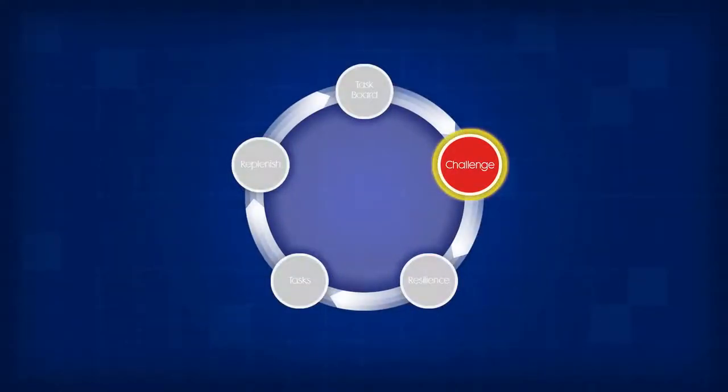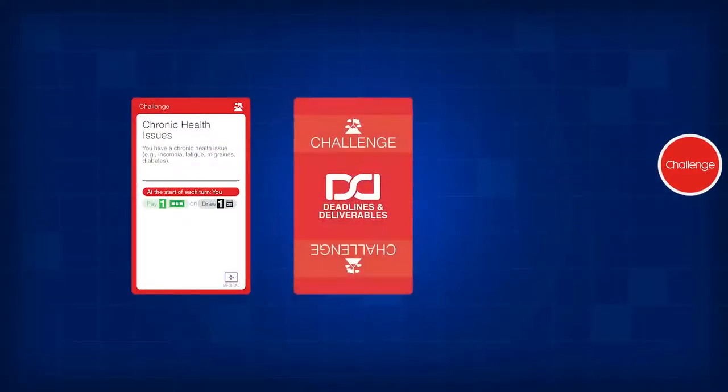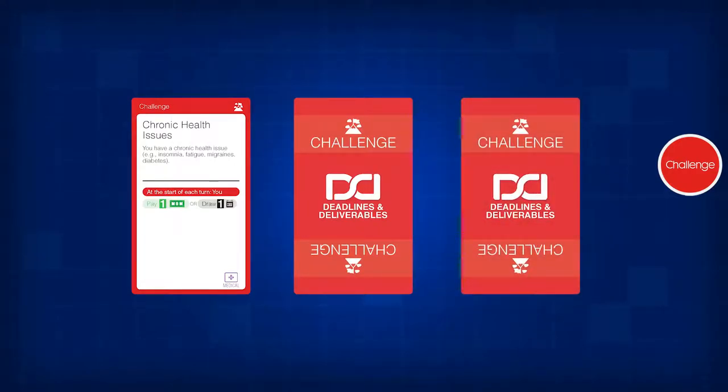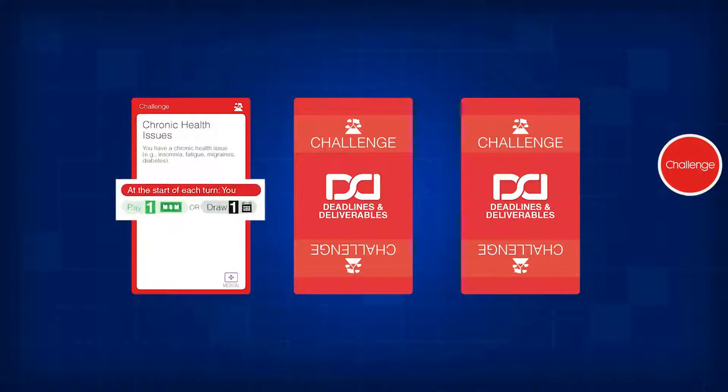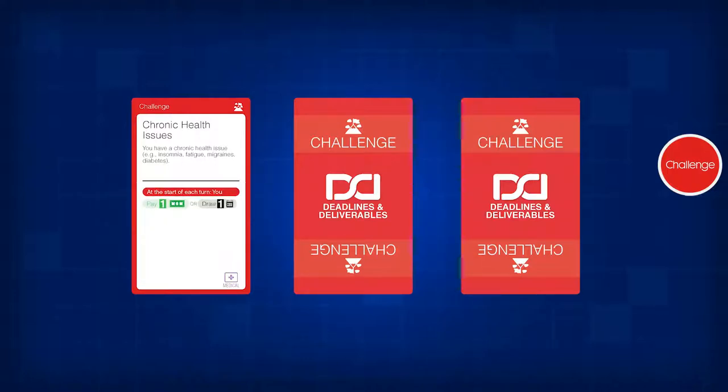Next step: complete your challenges. Tasks come and go, but challenges persist in your work and personal lives. You start the game with one challenge face-up and two face-down. Follow the instructions on each card. The face-down challenges are known only by you, but you may elect to reveal a challenge to your coworkers by paying one mental money token.